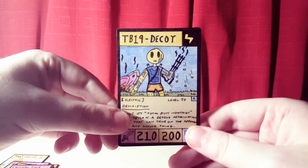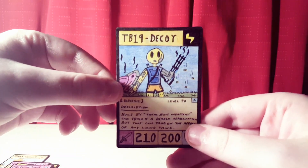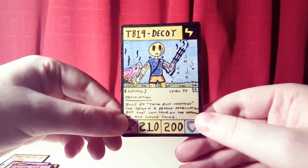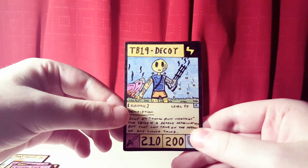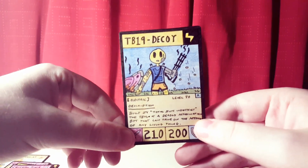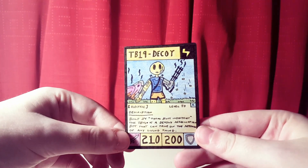The last card today is another one in the Total Box series — the TB19 Decoy. This is a futuristic design from Total Box Industries, an electric type, level 20 rare. The description reads: built by Total Box Industries, the TB19 is a deadly assassination bot that can take on the appearance of any living thing. It's taken on the appearance of Light, the main character, complete with a jacked-up arm with a mini gun, a UFO in the background, and shells falling to the ground. 210 damage points, 200 defense points — pretty cool for a level 20.